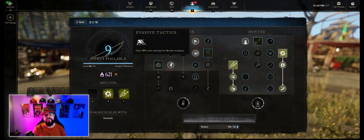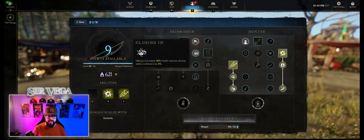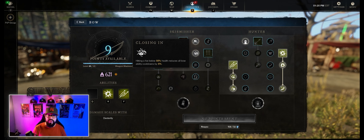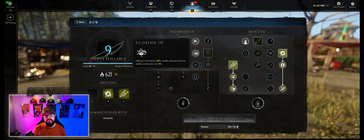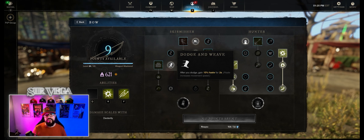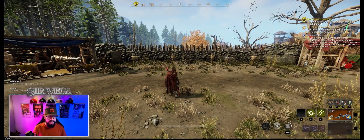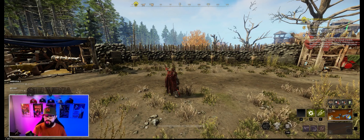The first Skirmisher passive is Evasive Tactics — it's going to provide you with 15% more damage after a dodge and that lasts for five seconds. Then you want Closing In, which provides 5% cooldown reduction if you're hitting a target at 50% health or less. The last one is Dodge and Weave, which gives you 10 haste — haste provides movement speed — and it lasts for two seconds.